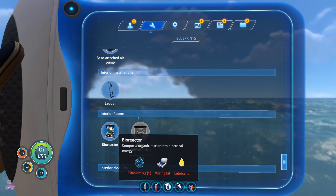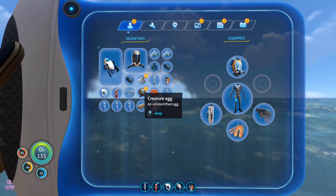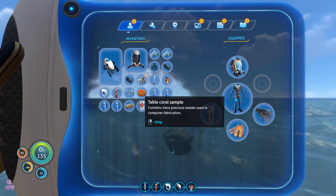Bioreactor — we can do that as well. Creature egg drop — I don't want that.